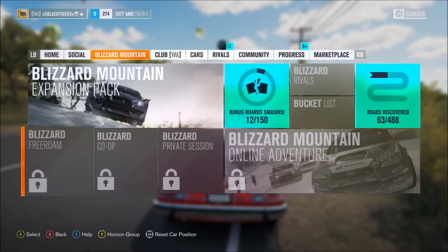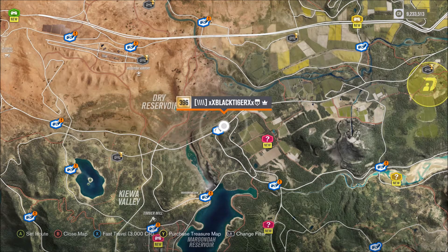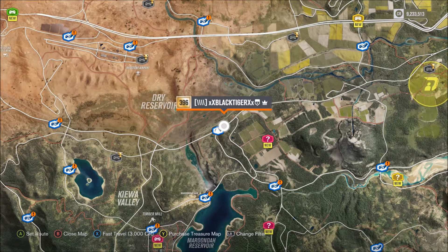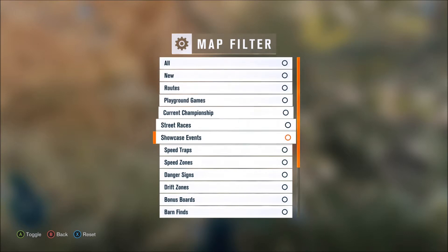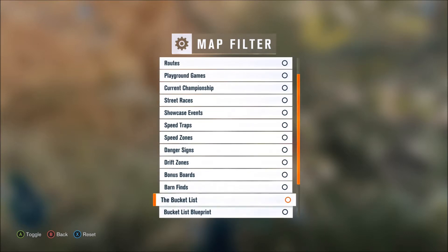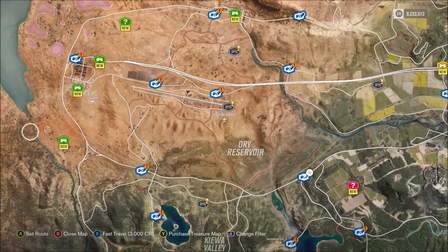I'll show you guys how to make it really easy to find bucket list challenges. Go to your world map and press LB to change the filter. Hit 'all' to erase all filters, then scroll down to bucket list and bucket list blueprint as well. Go back and it'll show you all the blueprints and bucket list challenges.